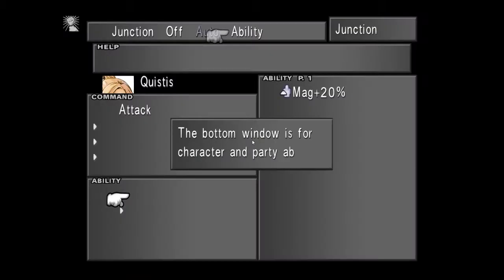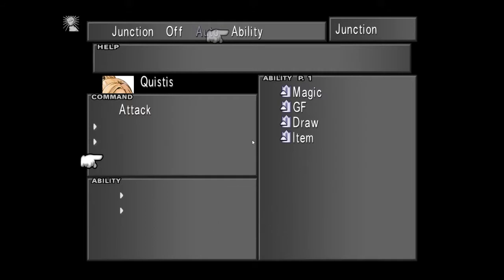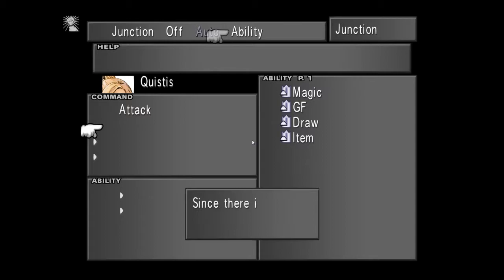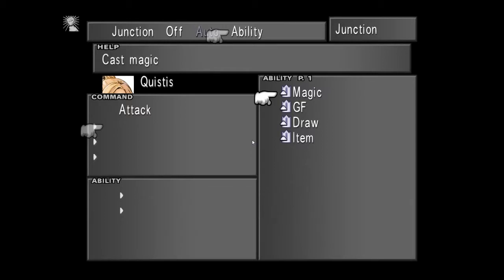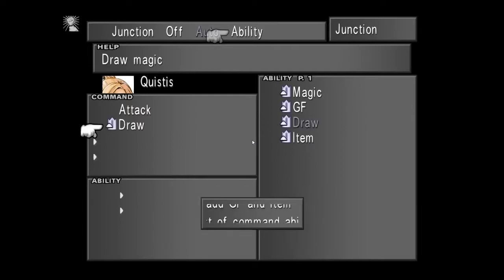The basic stats like attack, magic, and HP should be pretty easy to understand. Some other useful things that a GF can learn will be like refining tools or giving you another ability that increases your health or increases your attack on level up. Those are also useful things.